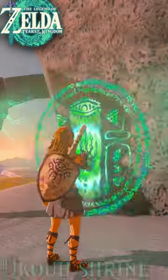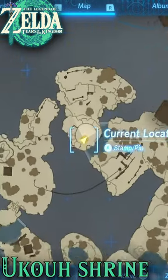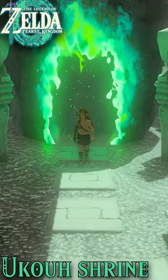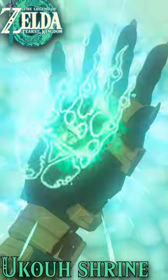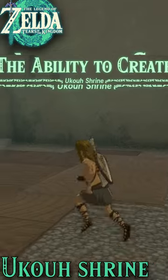The Okra Shrine might well be the first shrine every player enters in Tears of the Kingdom, as it's the closest to the Temple of Time, and here you'll be granted the Ultrahand ability. This shrine is a tutorial for Ultrahand, so get comfy with it and let's go.